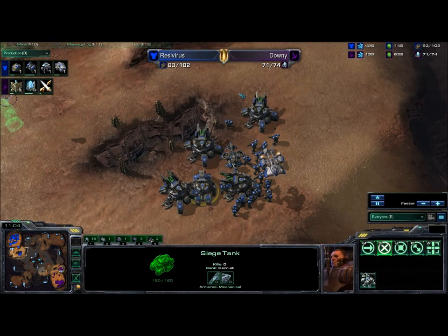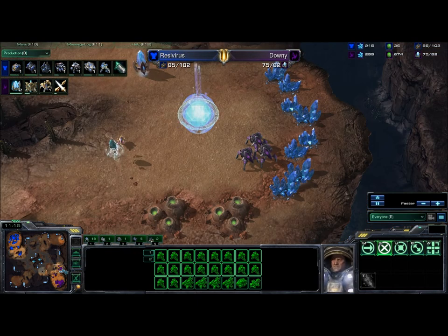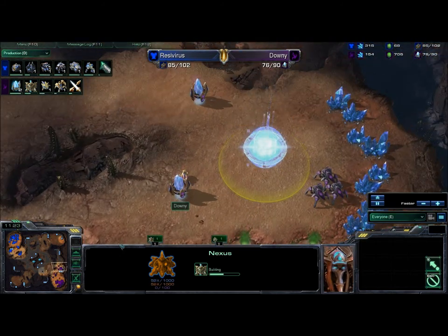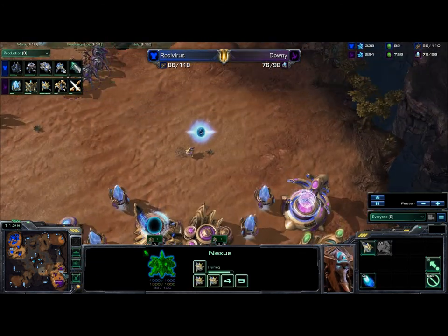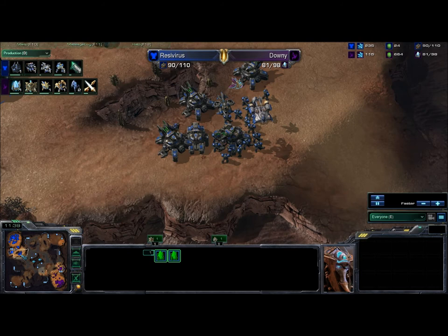We see tanks sieged up in the front — the army is looking formidable but not very mobile. The one thing tanks do to a Terran army besides provide a lot of firepower is make it very immobile. You can have a marine-tank as a decent army composition, but Marines have to be careful not to run ahead of the tanks, otherwise the tanks can be picked off. You basically combine the most mobile unit with the least mobile, which can be a problem if you're not careful with your micro.